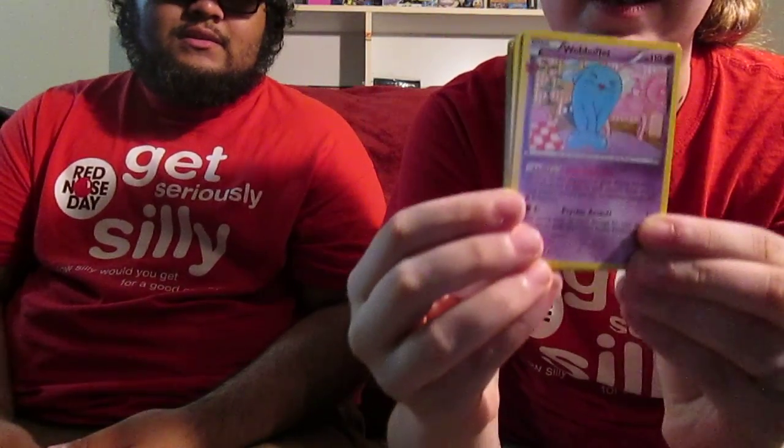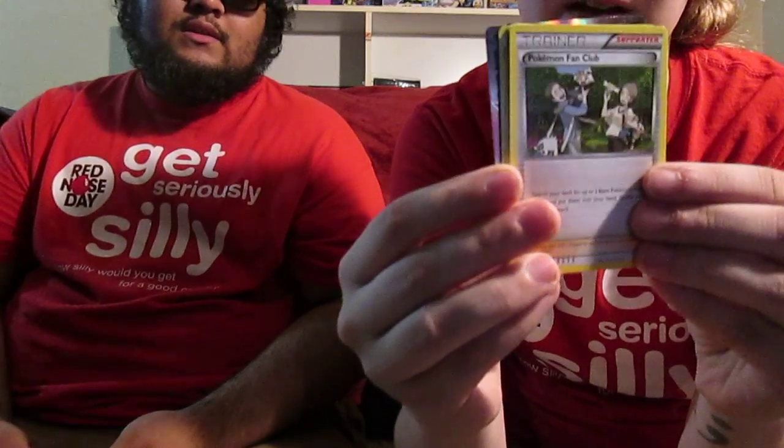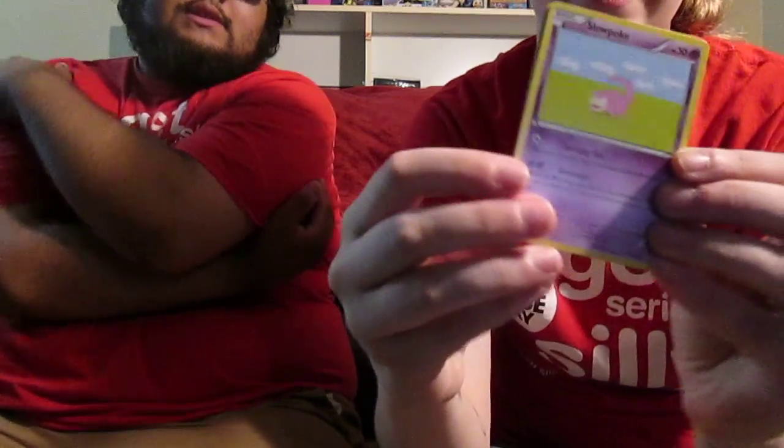So we got a Wobbuffet. Not bad. And then we got Pokemon Fan Club. Mr. Mime. A Doduo. Slowpoke. We got something last time — Dark-type. I do need some more Dark-type energy. Ghastly. I feel like these are the exact same cards I got last time.